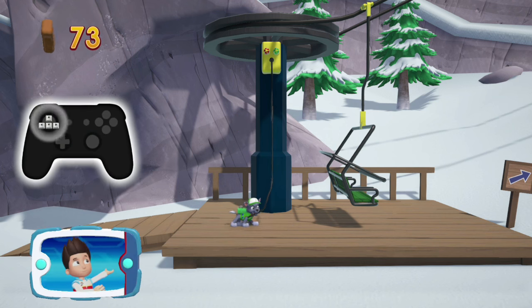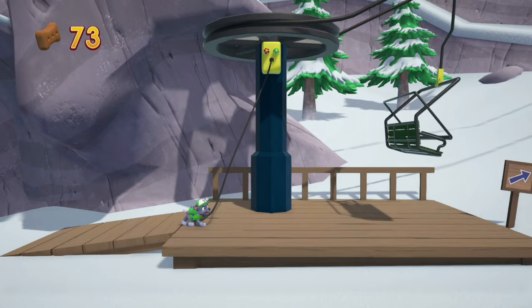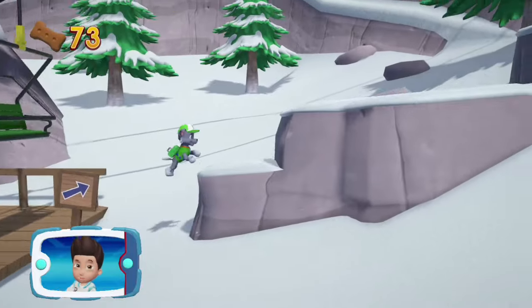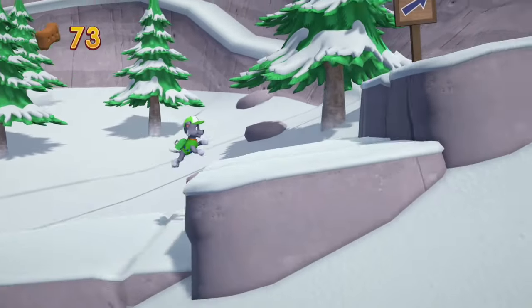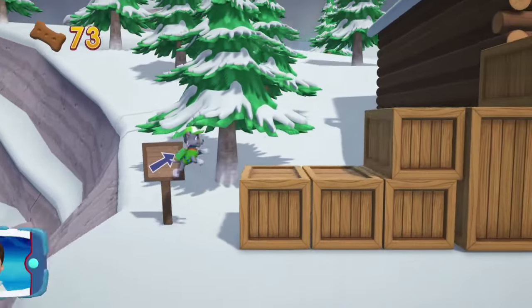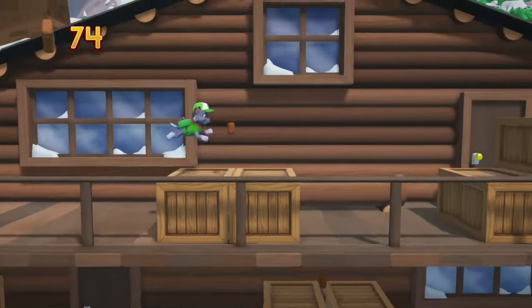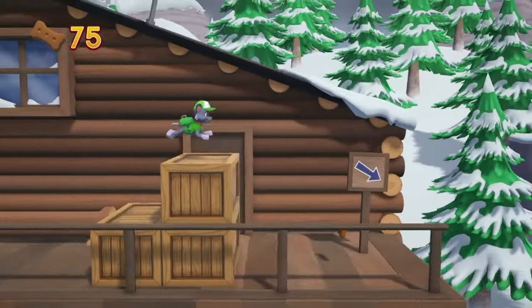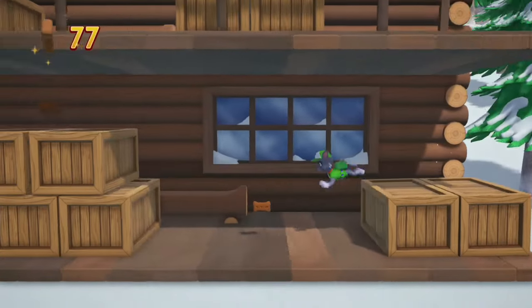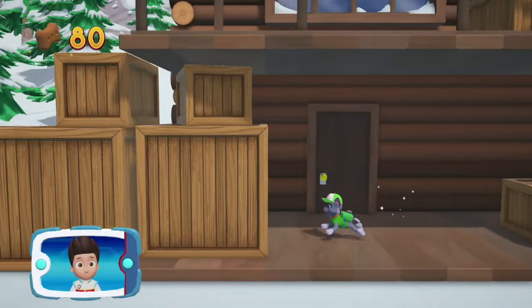To pull the rope to the left, move the left stick. Go quickly — you have to get through the path before it closes. Great job. We're almost there. You got the pup treats.